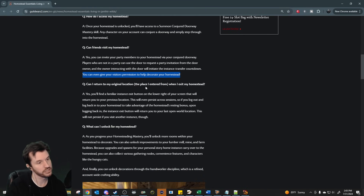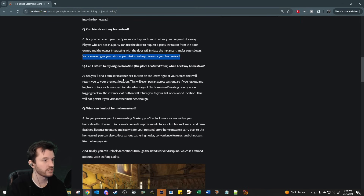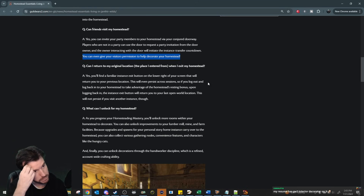Can I return to my original location when I exit my homestead? Yes. You'll find a familiar instance exit button in the lower right of your screen that will return you to your previous location. This will even persist across sessions — so if you log out and log back into your homestead to take advantage of the resting bonus, upon logging back in the instance exit button will return you to your last open world location.